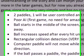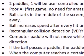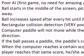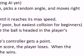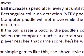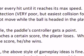Let's discuss the gameplay elements. Two paddles: one will be user-controlled and the other computer-controlled with poor artificial intelligence — this is your first game, so we do not need amazing AI yet. The ball starts in the middle of the screen, picks a random angle, and moves right away. The ball increases speed after every hit until it reaches its max speed.